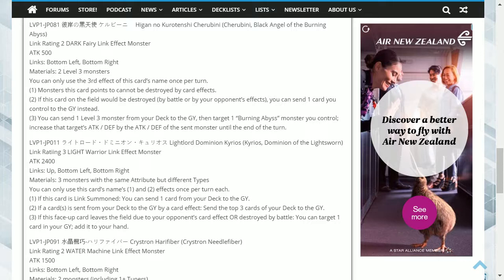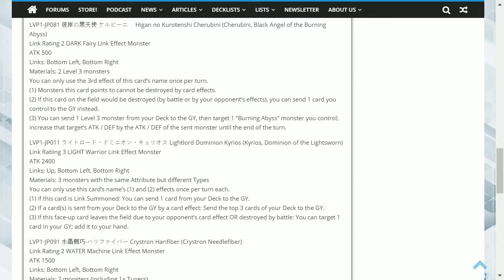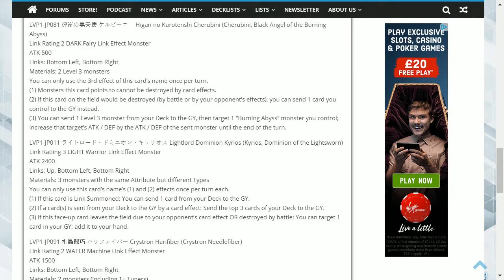The next card is Cherubini, Black Angel of the Burning Abyss. This is a Dark Fairy Link 2 monster, with link points at the bottom left and bottom right, and it has 500 attack. It requires two level 3 monsters. You can only use the third effect of this card's name once per turn. Its first effect is: monsters this card points to cannot be destroyed by card effects. Second effect: if this card on the field would be destroyed by battle or by your opponent's effects, you can send one card you control to the graveyard instead.